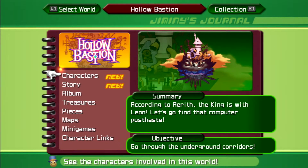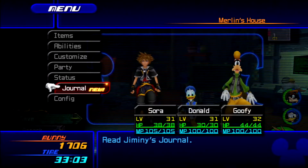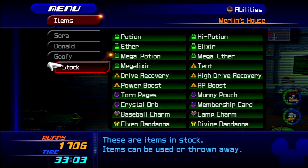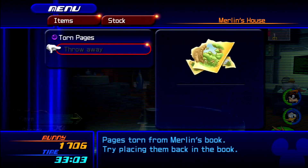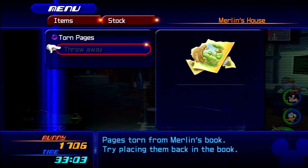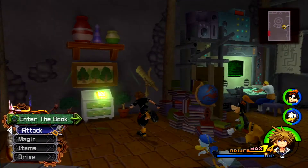We'll go through the underground corridors. However, before we do that, we have a set of torn pages to put back into the storybook. So let's go see what these unlock.